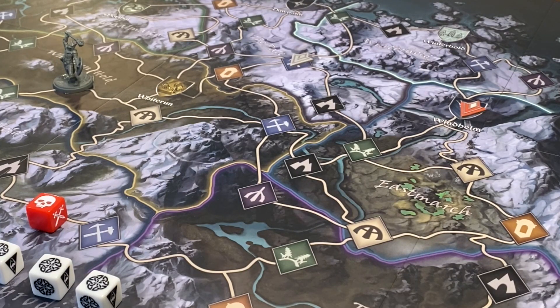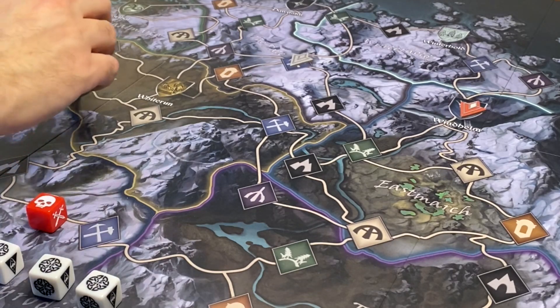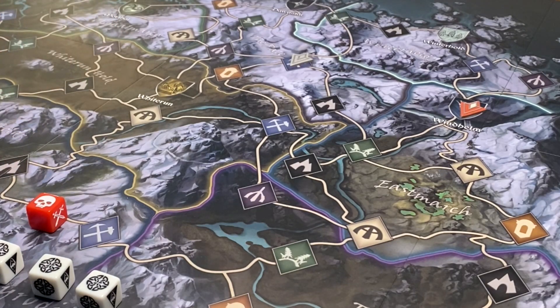We're going to move our player figure four spaces to Falkreath, and that's down here. There are many things a player can do in a stronghold. We can visit a market to craft, purchase, sell, upgrade, and enchant items. And we can explore the area to meet new interesting people.